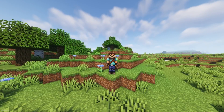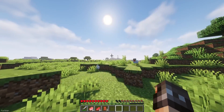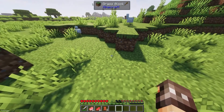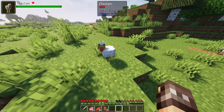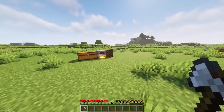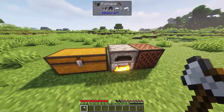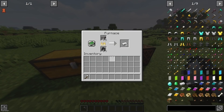A personal favorite of mine is Jade, which is available for Forge, but there's also 'Here's What You're Looking At' for Fabric. When you hover over an item, you can see the name of a block, as well as the mod it's from, which is especially useful if you're using lots of mods. They can also display other useful information, such as the contents of Furnaces, mob effects, and your progress for breaking blocks.